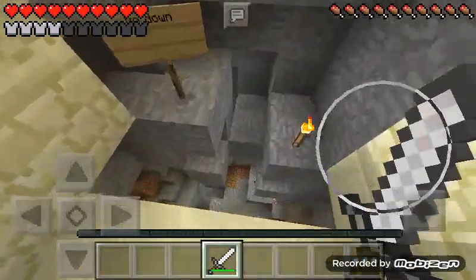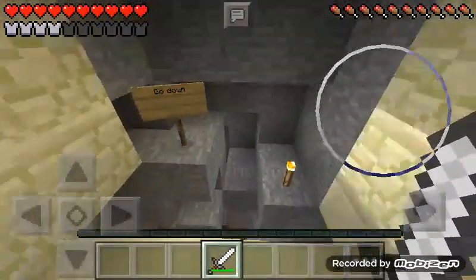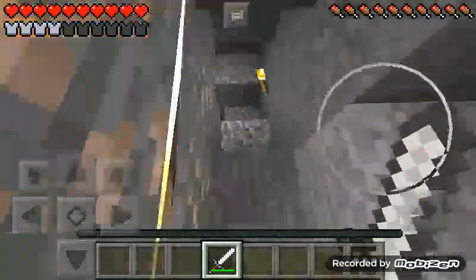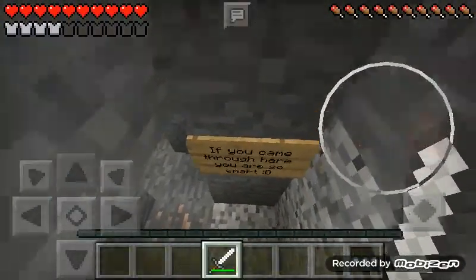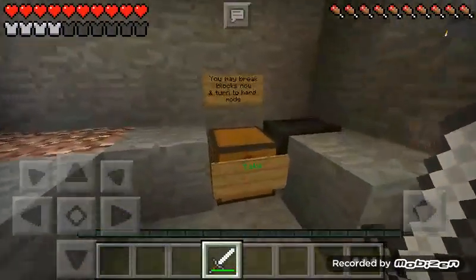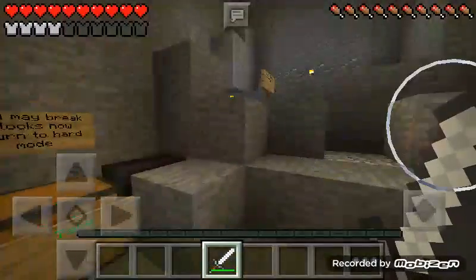Oh no, I have to go down. I think I could die from that — oh wait, could I make it to there? I found a secret passage! I bet if other people came down here they just died. 'If you came down here, you are smart.' Well I am very, very smart. Okay, so 'You may break blocks now and turn to hard mode.' Oh okay.